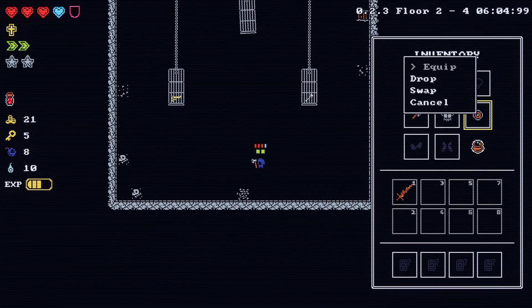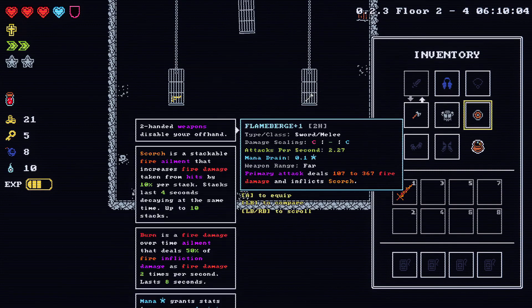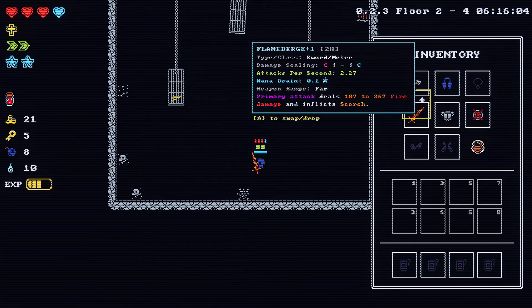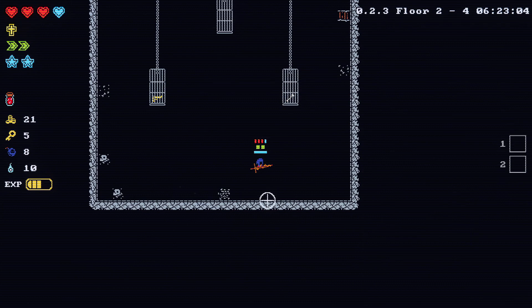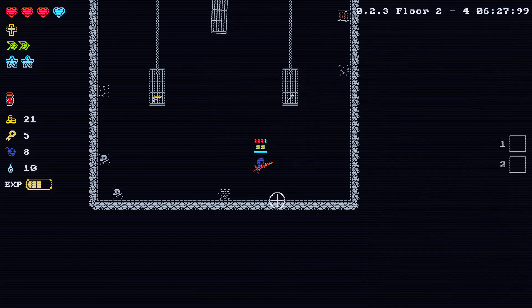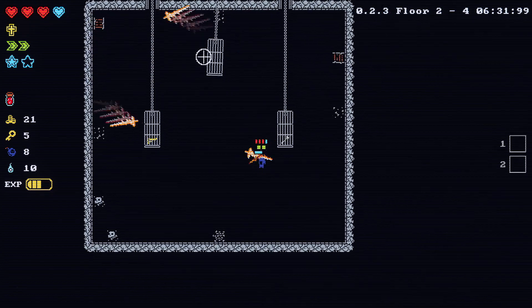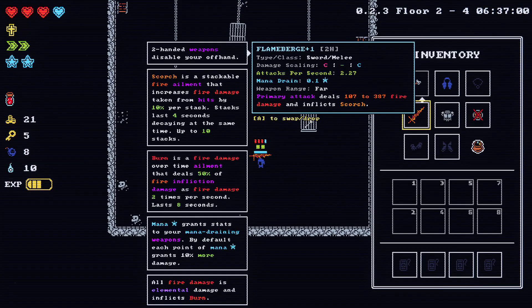Wait, am I able to just move it? I've got to go swap. Let's just equip the Lamberg, and then that will automatically unequip to be able to... I don't know if I know how to just move something out of them being equipped. Anyway, this weapon's a bit different. What does it count as? A sword melee.